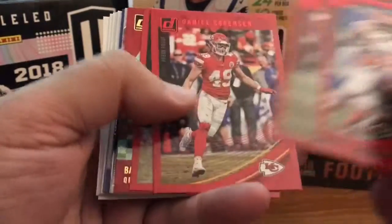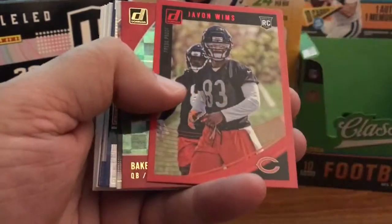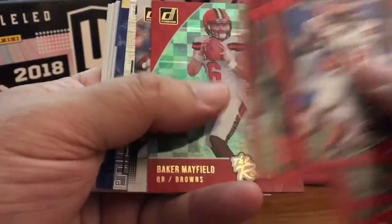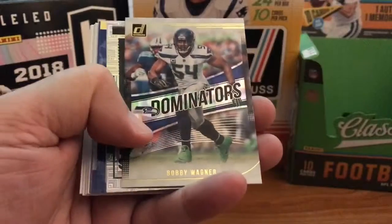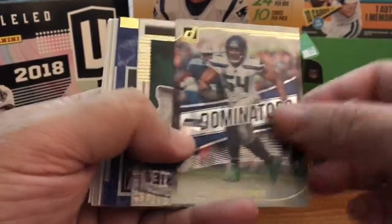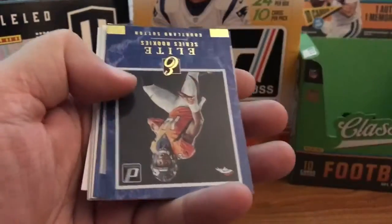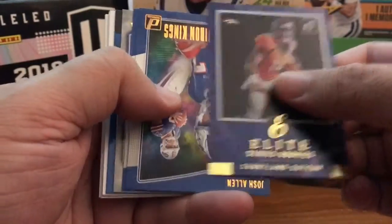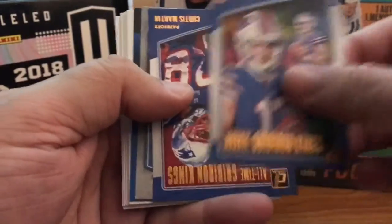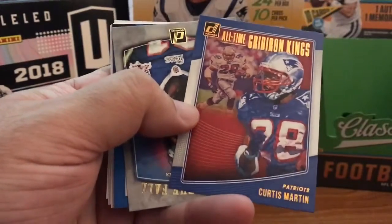Let me say Pressfoo up here. Julio Jones, Daniel Sorensen, Javon Wimms — Rookie. We've got The Rookies, Baker Mayfield. Dominators, Bobby Wagner. Legends Series, Joe Namath. Courtland Sutton, Elite Series Rookies. Rookie Gridiron Kings, Josh Allen. All-time Gridiron Kings, Curtis Martin.